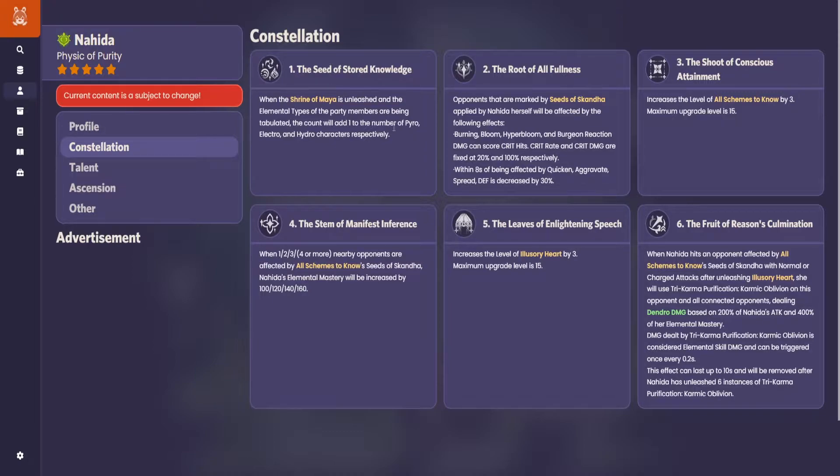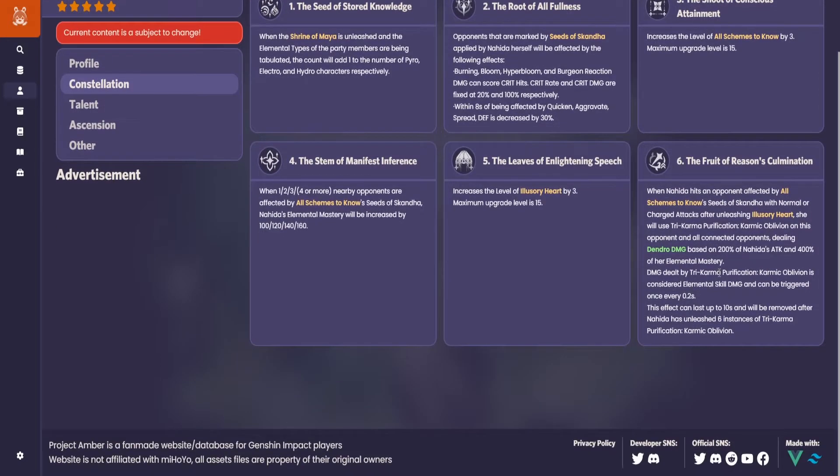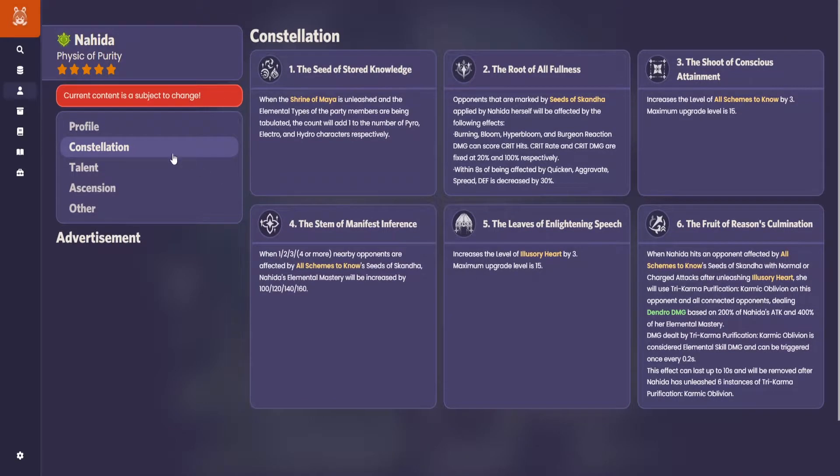C2 gives more damage on Bloom, Hyperbloom, Burgeon reactions, and Quicken and Aggravate, decreasing enemy defense a lot more. It gives a lot of damage. C3 is a level increase for her elemental skill. C4 will increase elemental mastery when there are a lot of opponents. C5 is only more levels on the ultimate, and C6 is the ultimate dealing more dendro damage based on her elemental mastery. It deals a lot of damage, but you know — all characters are broken at C6.